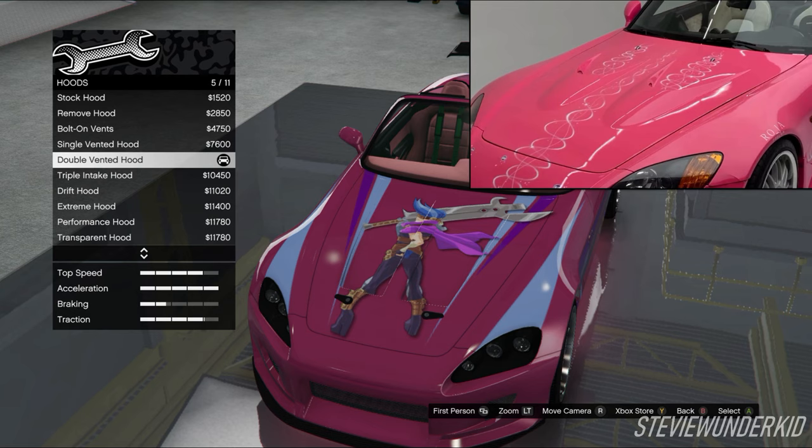Moving on to the hood, we ended up going with the double vented hood. Even though it does add the two pins up front and also kind of messes up the livery, I still think it's the closest match to that dual vented hood on Suki's car.